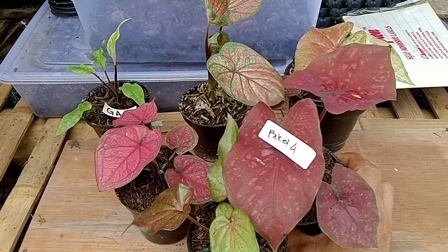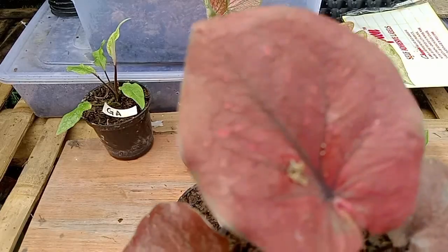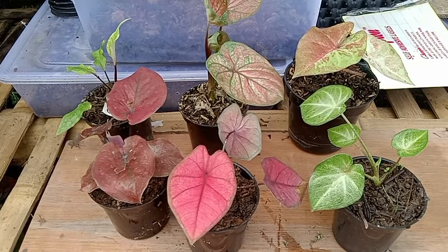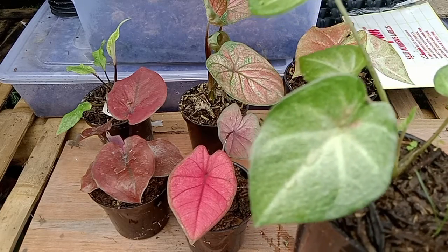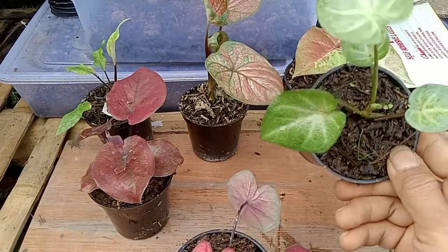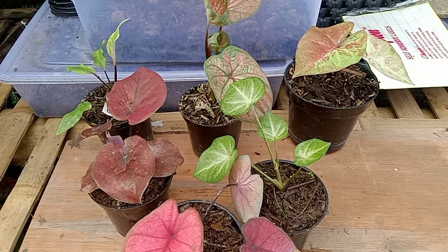Di paket kelima, kita ada ori biji daun merah gelap tulangnya hitam, ada total-totalnya. Ori biji merah gelap tulang hitam, ini juga ori biji, daunnya cerah, pinknya star. Terus ini ada anak samping split anak samping, dia daun bulat setang pendek, nanti di tengah ada semburat pinknya. Karena masih anakan jadi belum begitu nampak, tapi sudah ada tanda-tanda mau keluar. Yang 2 ini ori biji di paket kelima.